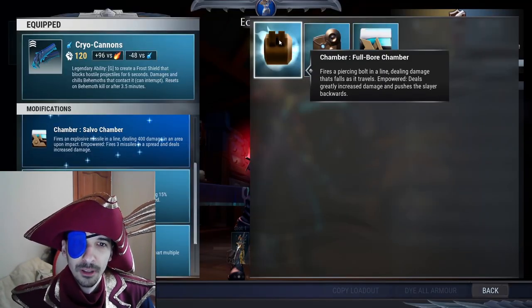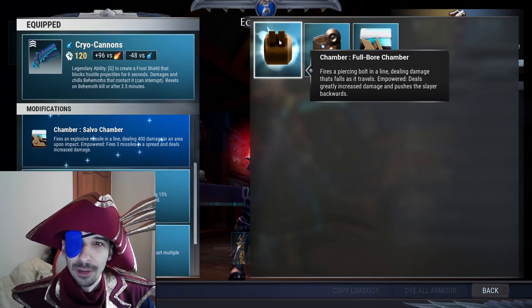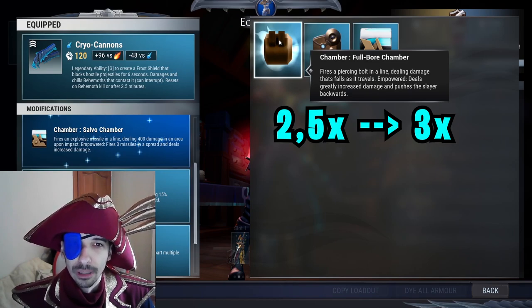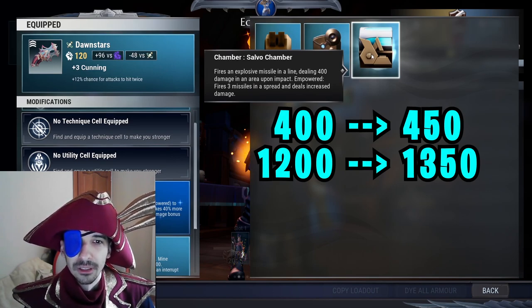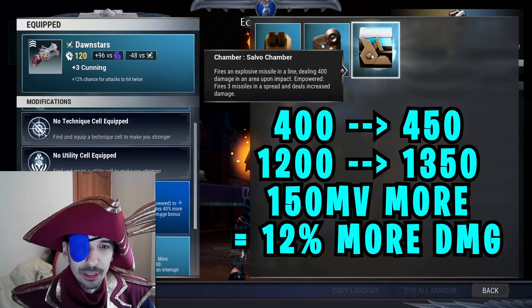Chambers also got buffed. Fullbore doesn't show damage numbers in the description, but during empowered the damage bonus compared to non-empowered got buffed from a 2.5 multiplier to 3, so Fullbore deals about 14% more damage. Salvo, instead of dealing 400 damage, now deals 450. During empower, Salvo shoots 3 missiles, so instead of 1200 it deals 1350 motion value — that's 12% more damage.